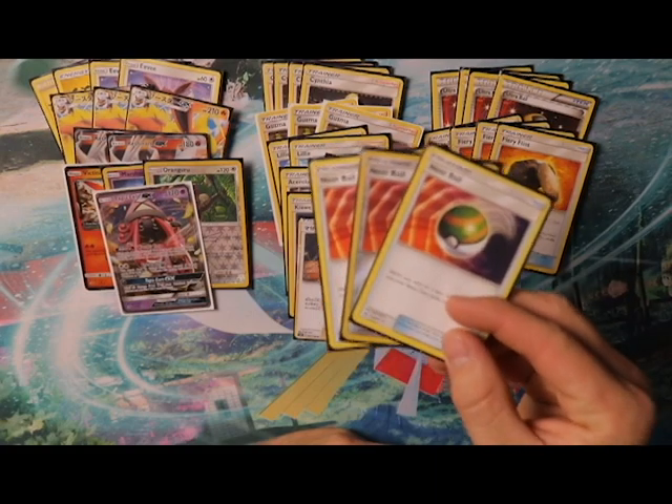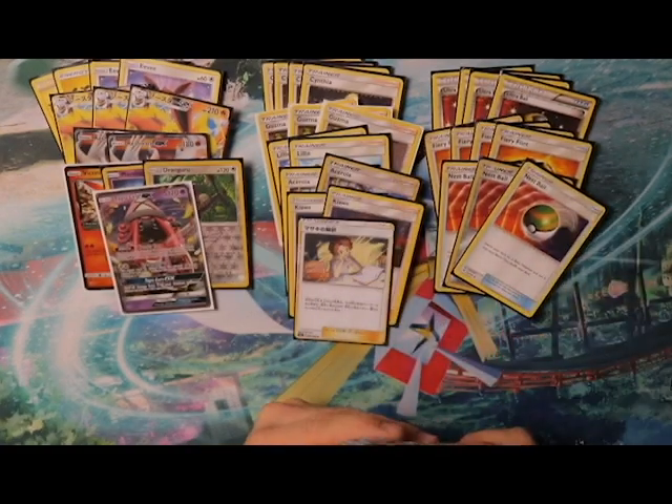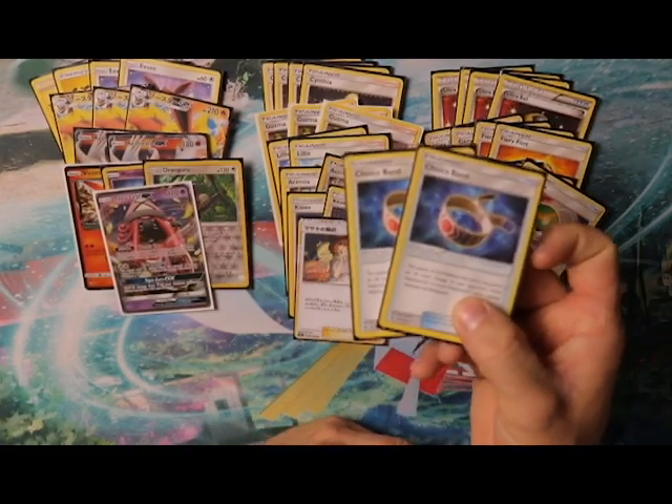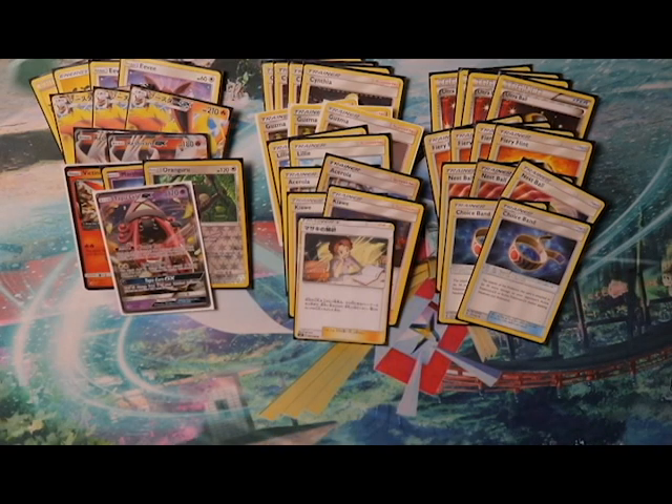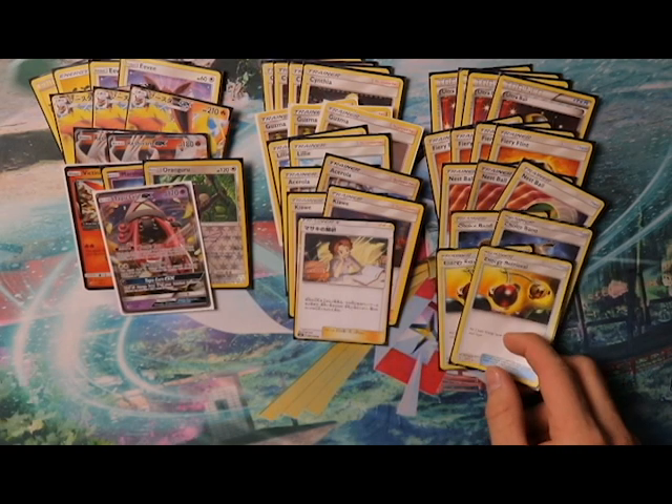Next we have three Nest Ball for searching out basic Pokémon, two Choice Band as a damage modifier to hit those key numbers — 210 with Reshiram's GX attack and 220 with Flareon since it does 190 base. We also have two Energy Recycle System to put two basic energy cards from your discard pile into your hand, great mid-game when you need to fuel Flareon's first attack.